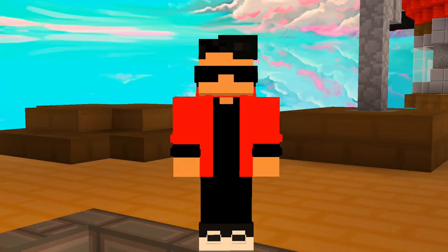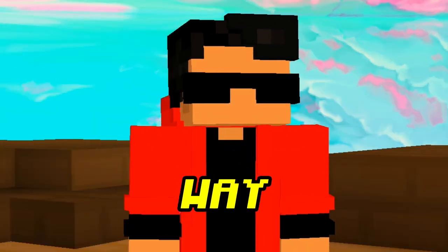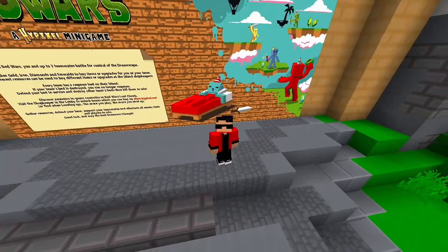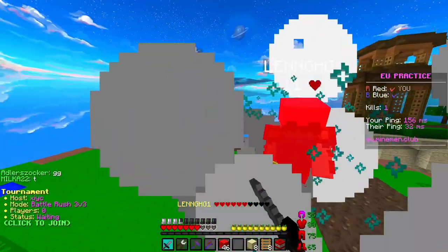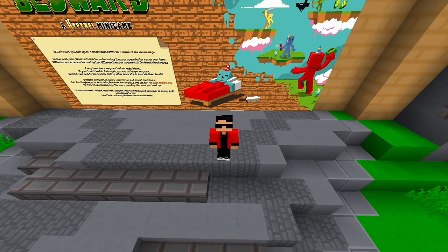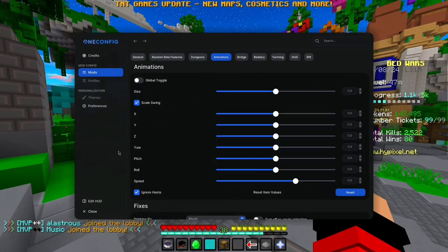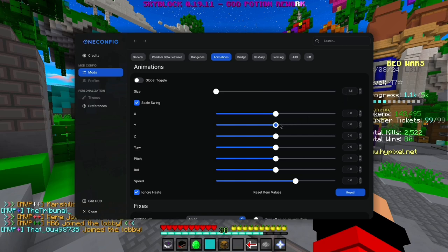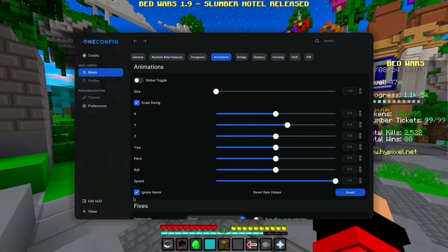As everyone was expecting, I decided to go with the super wrong way. I probably should change the cobblestones. Basically, this mod can be really useful and make lots of satisfying movements. You can make your sword a bit smaller if you think it's too big, but you can literally mess with the settings. Go to animations, put the size to the lowest possible — that's minus 1.5 — then adjust the Y axis so you can actually see the sword, and set the speed to the fastest.